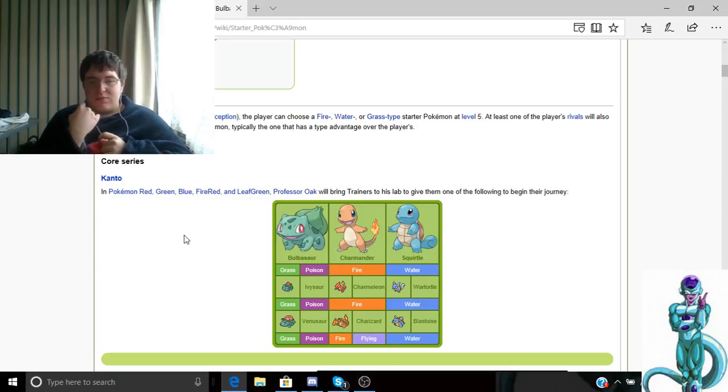Squirtle has the ability where if you hit him with a Water type attack, he heals. He also has a hidden ability called Torrent which boosts his attack and defense. He goes to Wartortle and then to Blastoise. Blastoise can learn Hydro Pump, Bubble Beam, and other Water type moves.